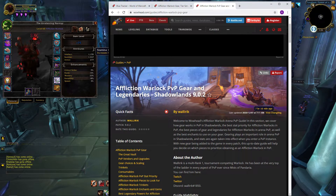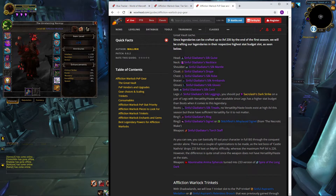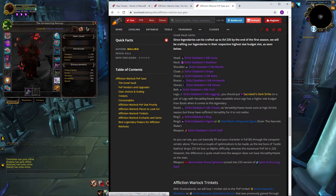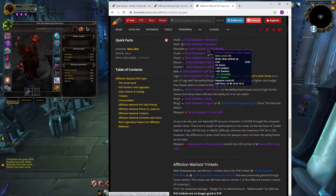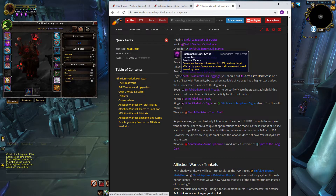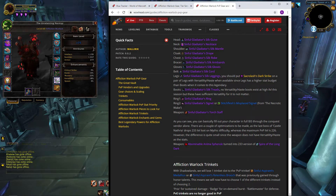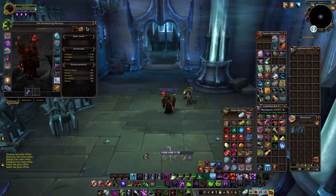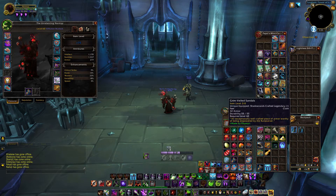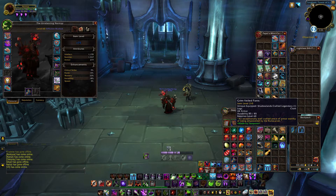He updated his guide on the 7th — earlier this morning — and has actually changed his opinion, now suggesting you put your legendary back onto your legs. The vers/mastery choice of boots is still going to give us enough versatility that it's not going to make too much of a difference, but the extra stats from your legendary on legs will make up for the lack of haste on feet. Looking at what Milk Diva and Chanimal are doing, I'll be doing the same. You can go to the auction house and buy grim-veiled cloth items — on my server Tichondrius the legs are about 2,000 gold.